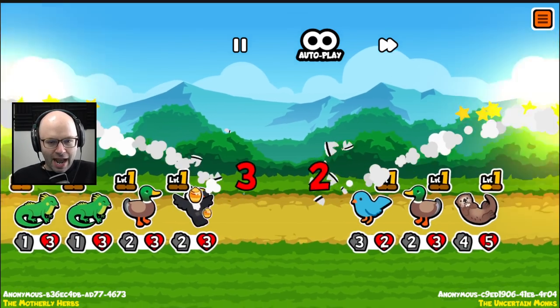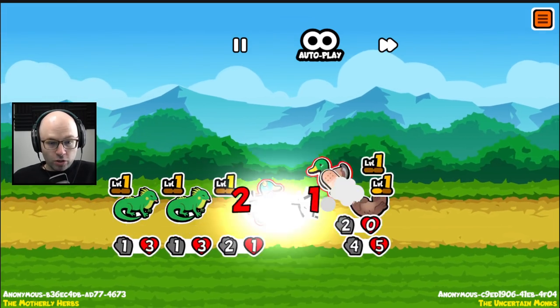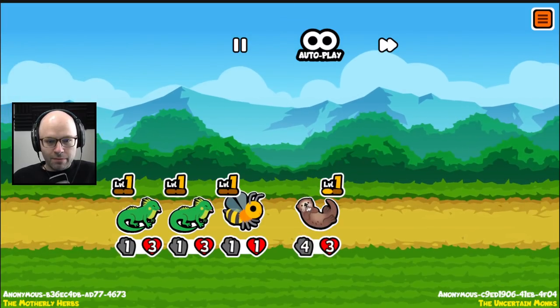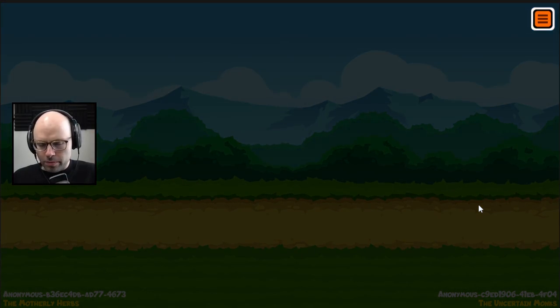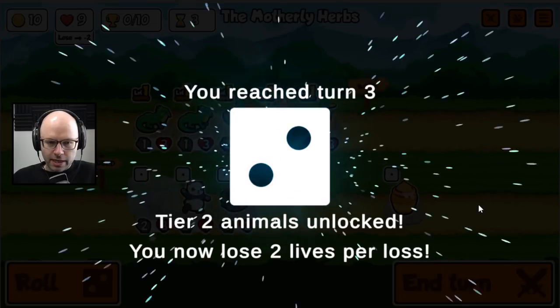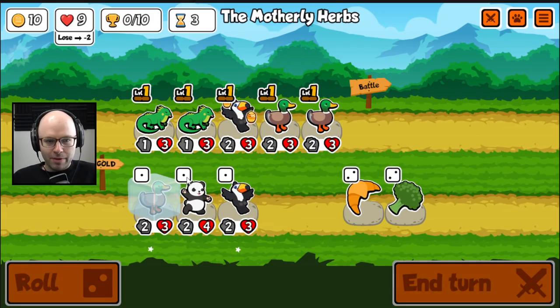Whenever you feed it an apple, it gets buffed, and it buffs other animals as well. Are you kidding me, we draw? So you could almost save up a bunch of mice and then pop all the apples at once. I just don't know if we're gonna have time to get there.